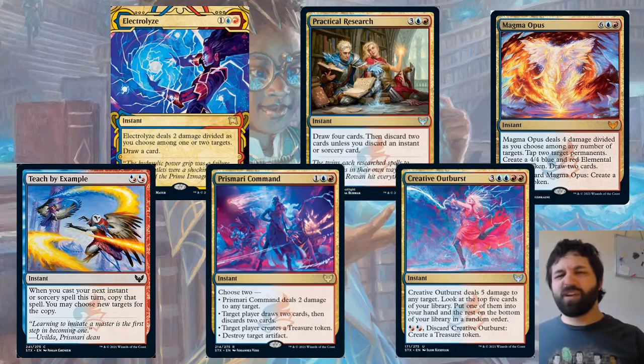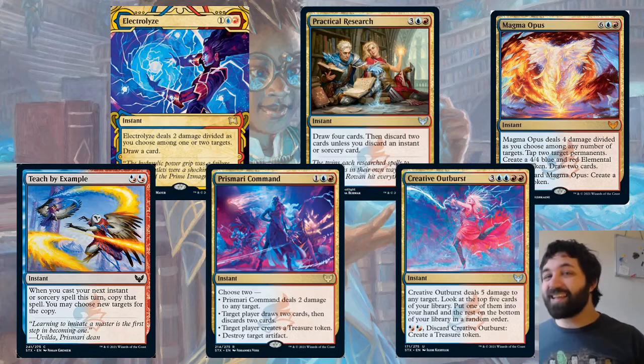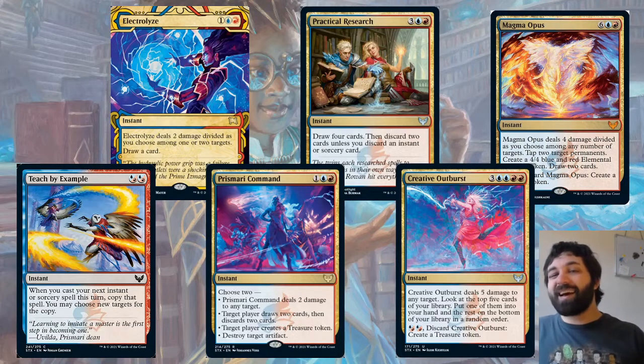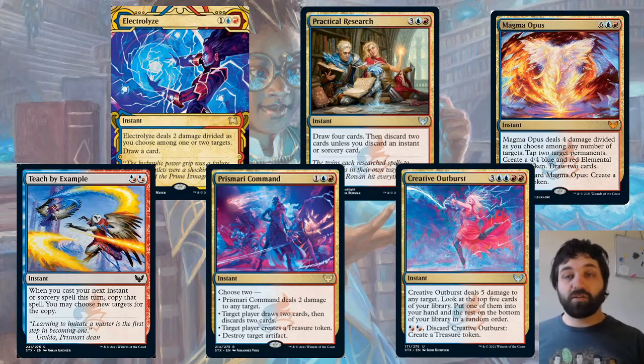Last card is Magma Opus — a really cool card name. It is eight mana, but it's instant speed. Deals four damage divided as you choose among any number of targets; tap two target permanents; create a 4/4 blue and red Elemental token; and draw two cards. Both of these last two Prismari cards have a blue-red, blue-red discard ability to create a treasure token — but note that isn't a cast, it's an ability, so you can't counter that effect.